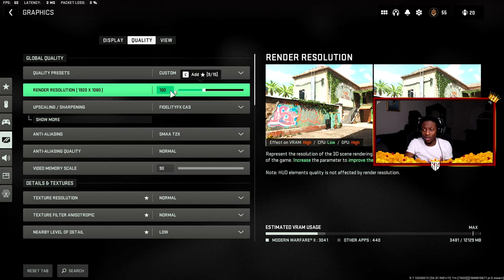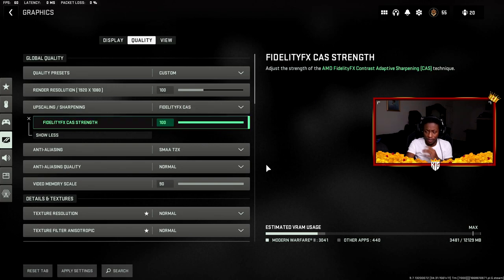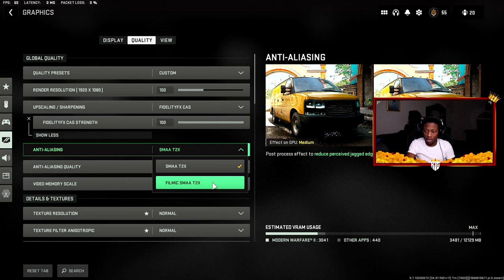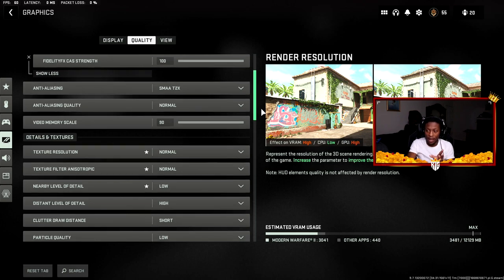Make sure render resolution is at 100, always. Upscaling and sharpening is set to FidelityFX CAS at 75 — I used to have it at 100 but toned it down slightly. FidelityFX CAS gives the best picture quality and sharpness, helping you see people at distance. Anti-aliasing is set to SMAA T2X with quality on Normal. Video memory scale is at 90. If you want smoother edges, SMAA T2X is the way to go, especially if you don't have a high-end PC.